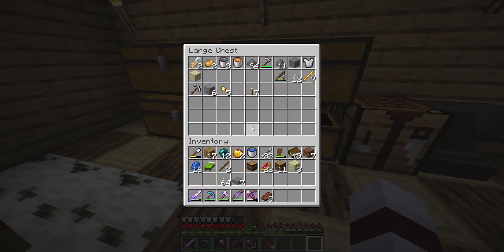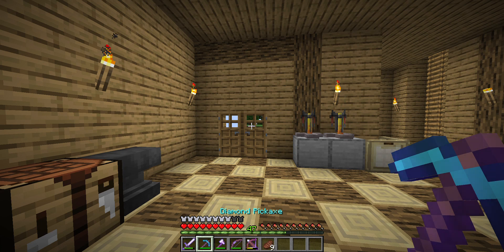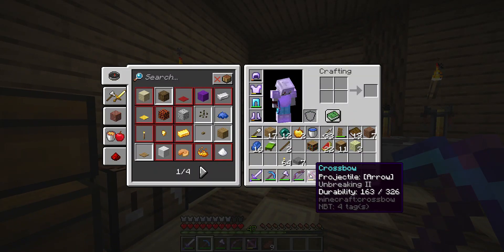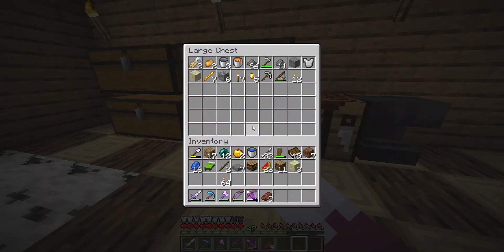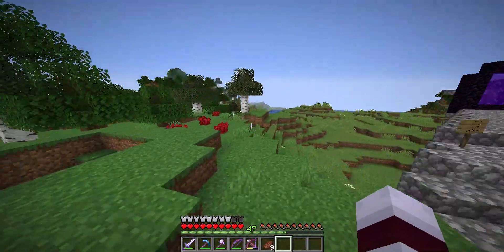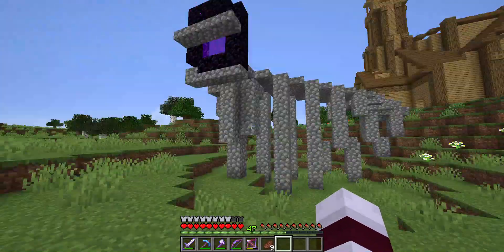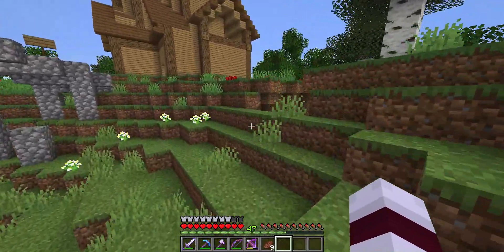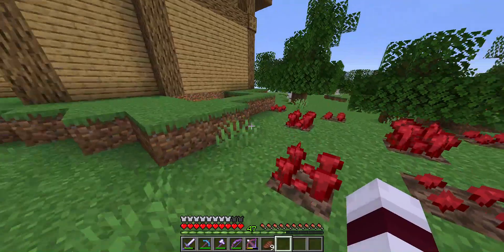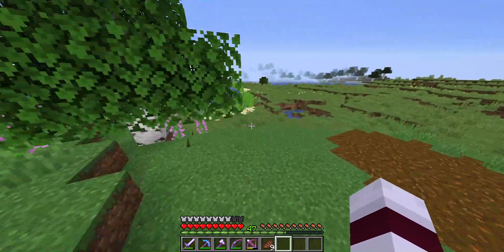The only thing we need now is a diamond sword. What can we do? Mining trip! I actually want to show you something neat that I figured out a while ago. We need to head towards the Extreme Hills biome, and from there we can find something really cool.